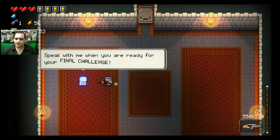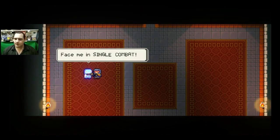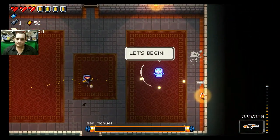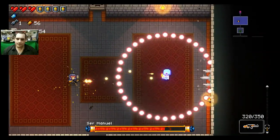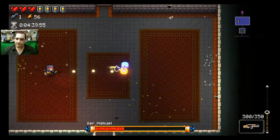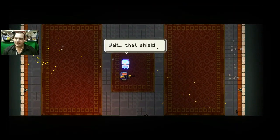Manny's already dead but we speak with him for the final challenge — single combat. All we've got to do is keep moving, use the blanks since we have them, and we can kill him without taking a hit. Cease fire — wait, that shield!